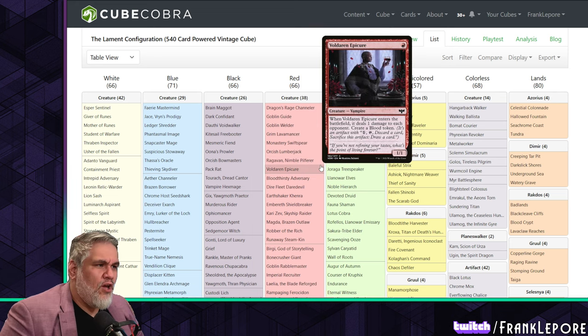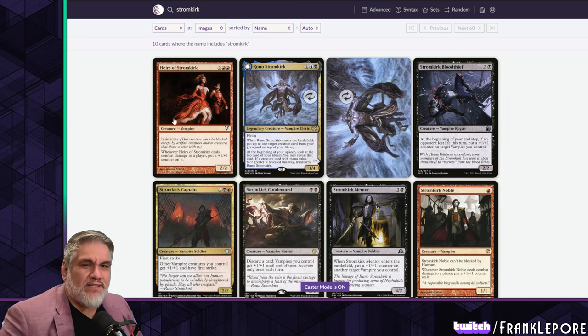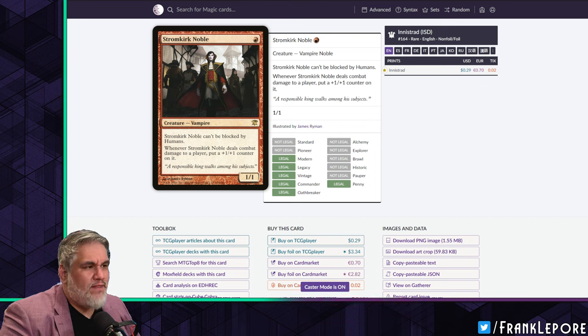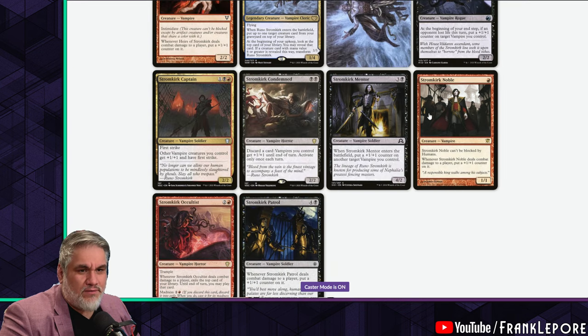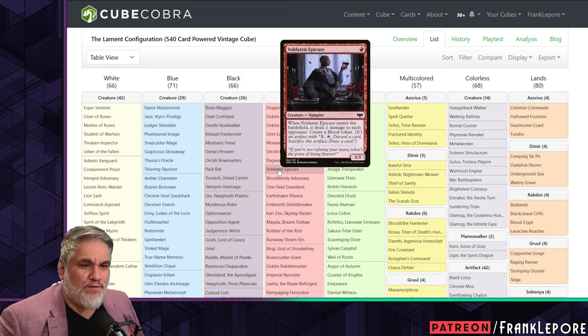I have Ragavan. One card I still have is Stromkirk Noble — I don't know if this guy is just not good anymore. It can be blocked by humans, and whenever it deals combat damage to a player you put a +1/+1 counter on it. This might be on the chopping block — I'm actually surprised I still have it in there. I don't know if it's Voldaren Epicure that should replace it; we'll look into it.